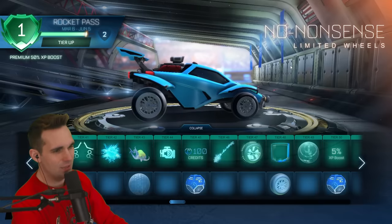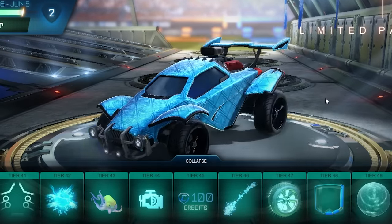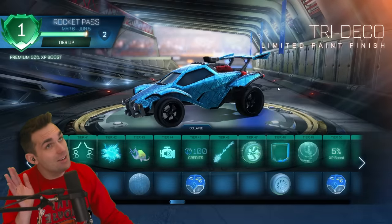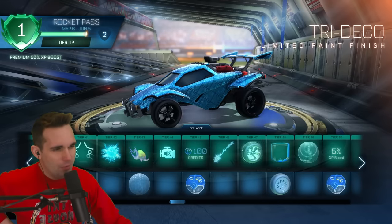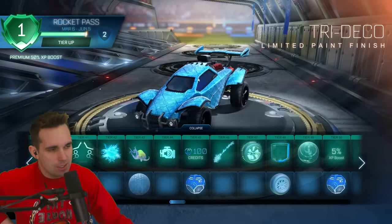We've got the No-Nonsense limited wheel in the free pass — these are no-nonsense, there's really nothing to them. Also the Tried paint finish — another 'try' thing in the game; somebody at Psyonix is thinking of me, just saying. The last couple paint finishes have been as good as a decal by themselves — this looks like a decal to me.